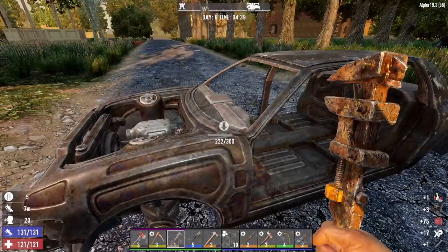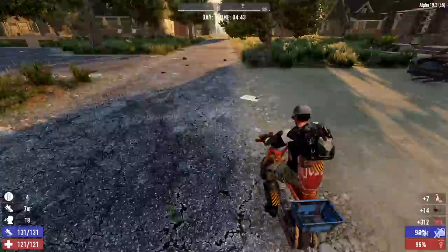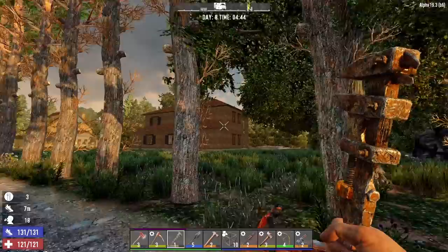Let's take this car apart for gasoline. We're doing okay on gas just because the minibike hardly uses any of it, but it's always good to have a little bit more. I forgot we are basically out of wood, so let's get some of that before we start our day.